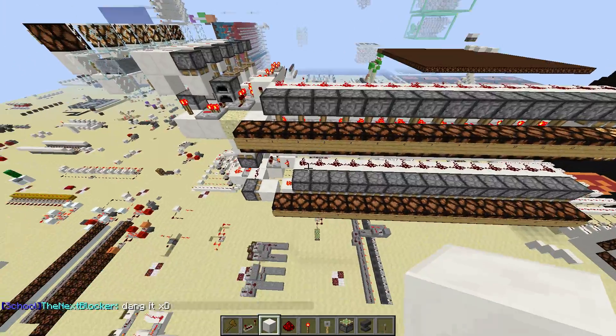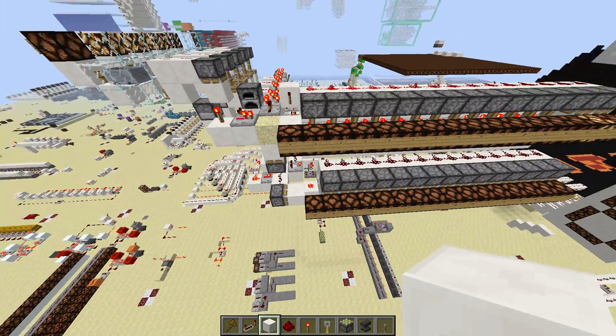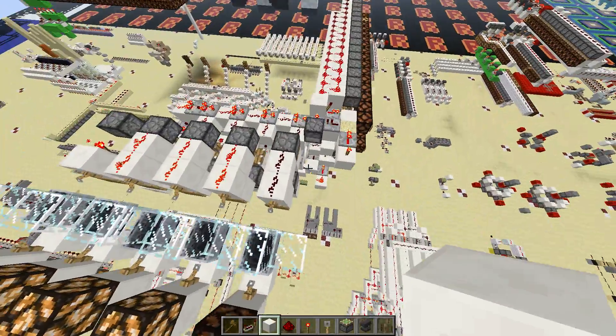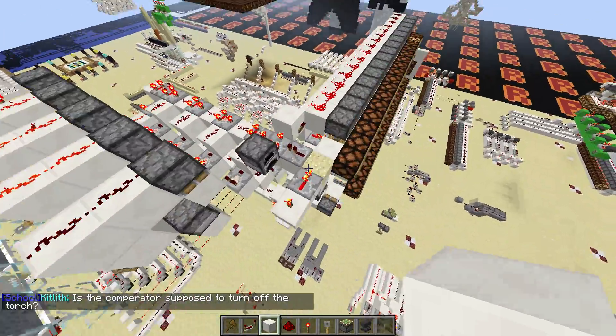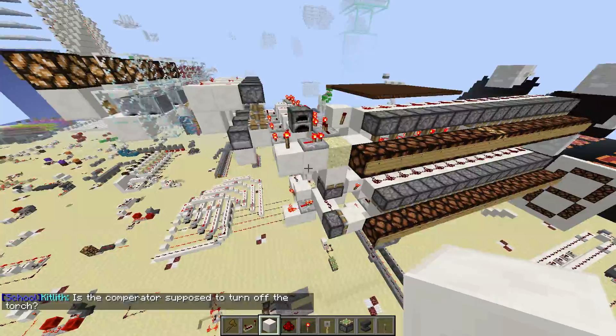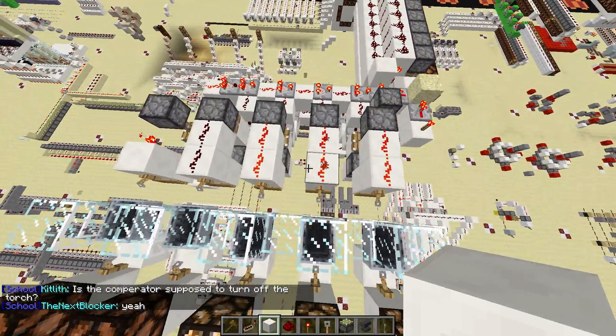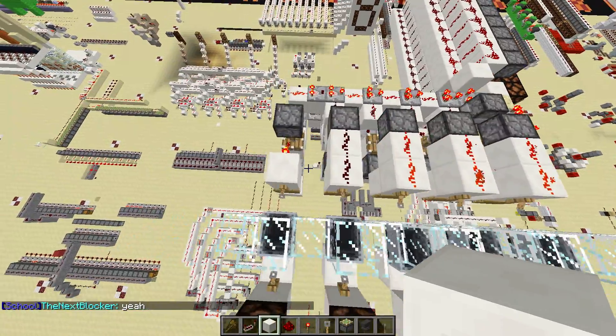Hey guys, just wanting to show the 5-bit binary to decimal decoder I made here. Here are the inputs: 1, 2, 4, 8, 16.